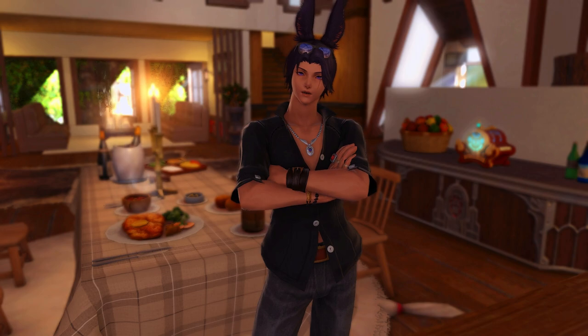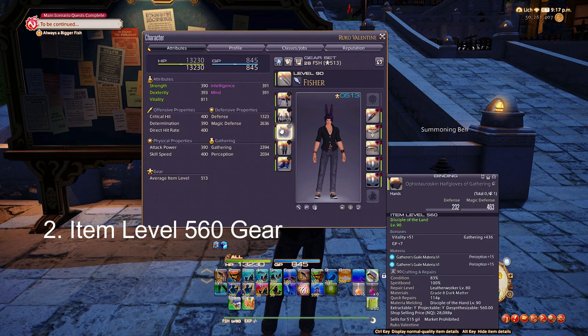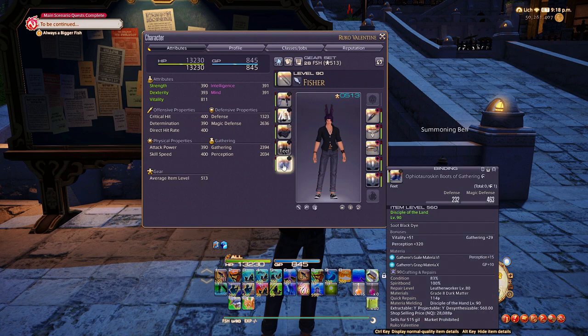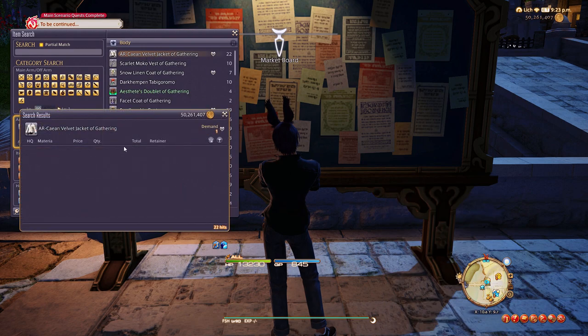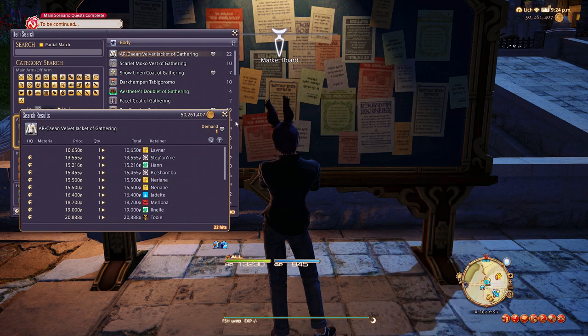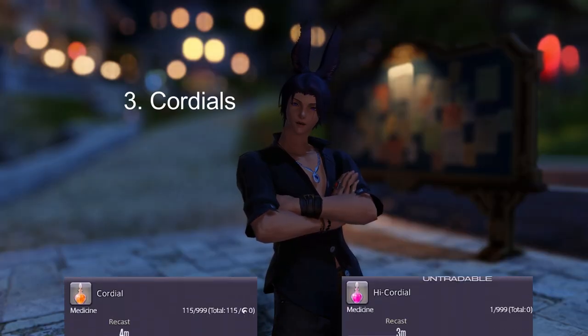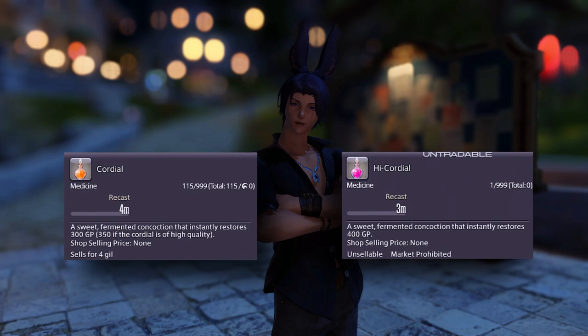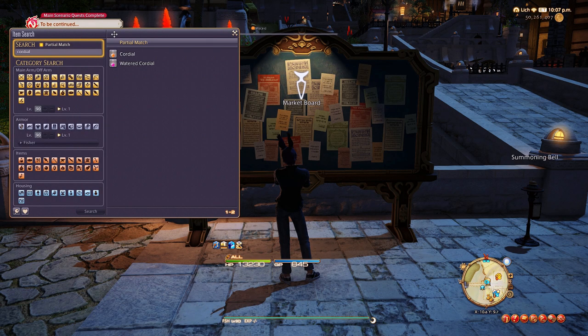If you need help leveling your gatherers, feel free to check out my gathering guide. Also try and get yourself a full set of high level 560 gear with some basic melds. A set should be fairly cheap on the market board now, and having this will just make your Gil making a lot quicker. You will for sure make back the Gil you spend on this in no time. Make sure to stock up on your cordials or high cordials. Cordials can be purchased on the market board for cheap or at your grand company for seals.